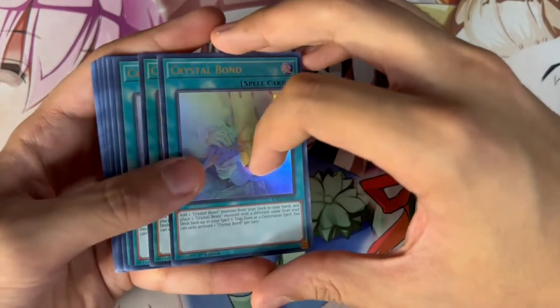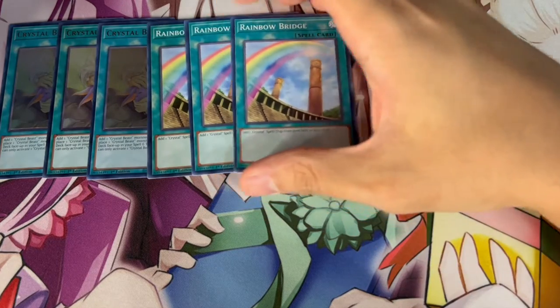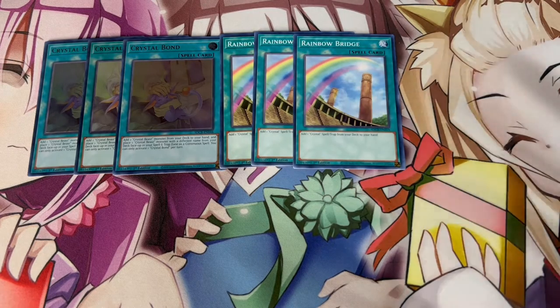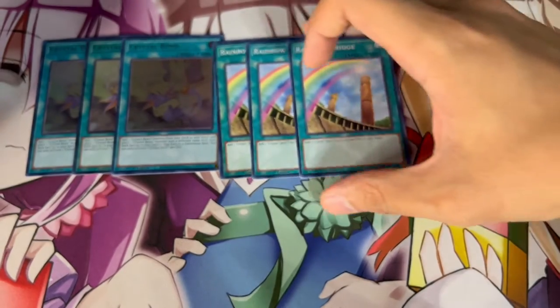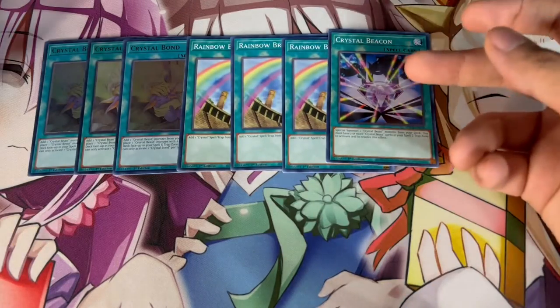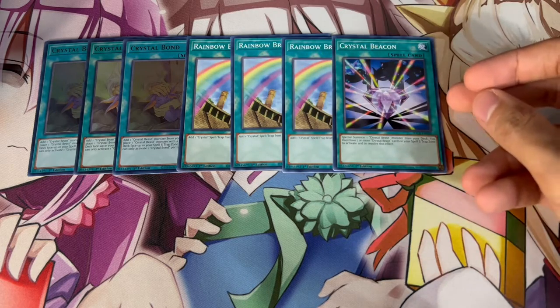Konami gave us some of the craziest spells for this deck. We're playing three Crystal Bond and three Rainbow Bridge — these are the most consistent cards in your deck. Rainbow Bridge is insanely powerful: it adds any Crystal Spell or Trap from your deck to your hand and can search your Crystal Bond. Crystal Bond lets you add a Crystal Beast monster from your deck to your hand and place a Crystal Beast monster with a different name from your deck to your Spell and Trap card zone, giving you access to Crystal Beast Rainbow Dragon and its free special summon effect. Rainbow Bridge is also not once per turn, so opening two copies is very powerful. We're also playing one Beacon, which is a free Special Summon — a little more difficult to get off, but searchable off Rainbow Bridge.